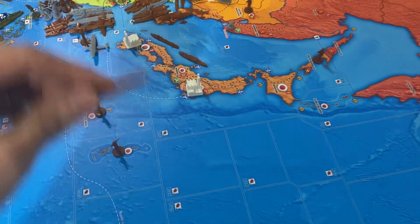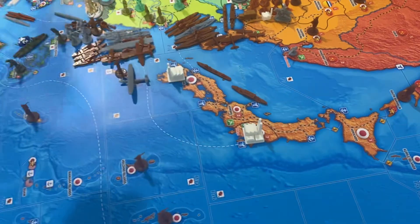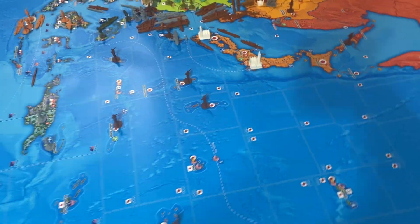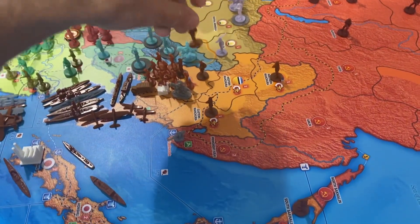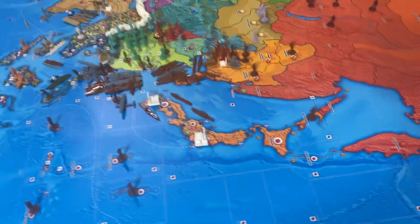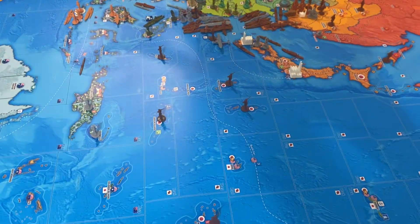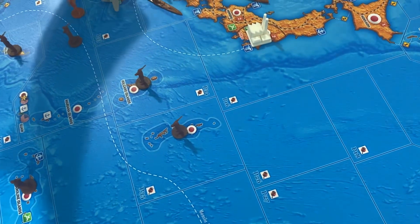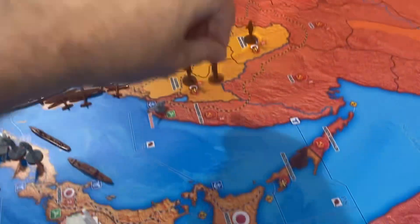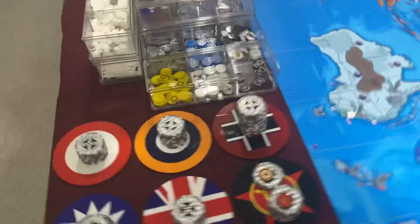Let's place some units. This heavy cruiser is going to be manufactured in Kyushu and will go into P-15. We have a mountain infantry going with the other mountain infantry into Rihi - we have a minor factory there so we can place one unit. Two Marines will go into Kyushu. For militia upgrades: one in Formosa and one in Rihi. That brings us up to nine infantry in Rihi - a decent sized force.